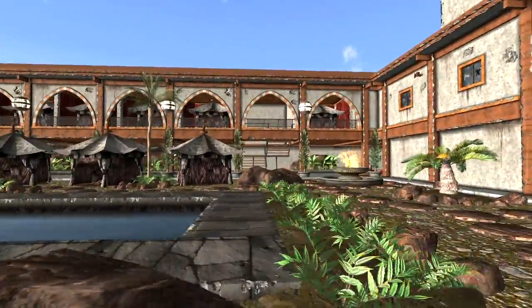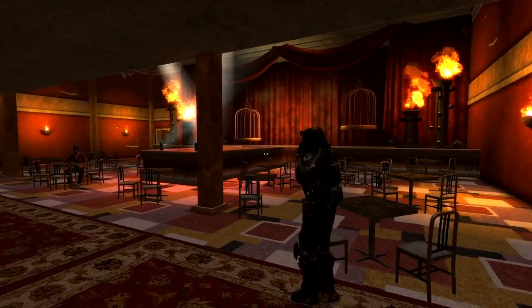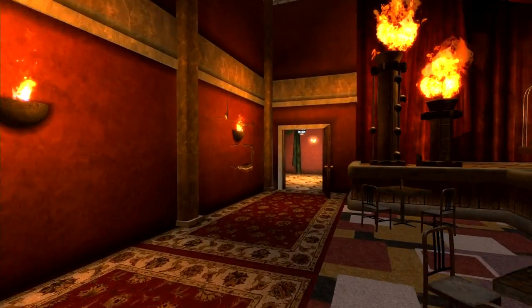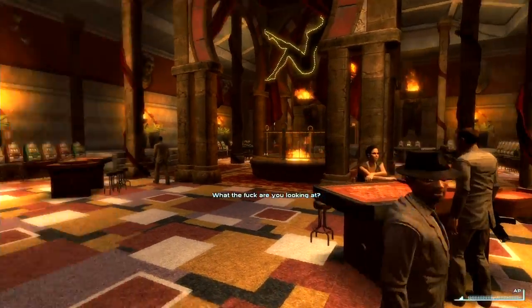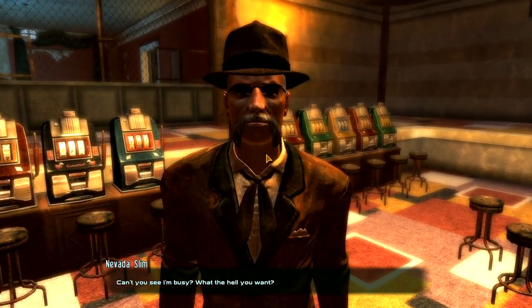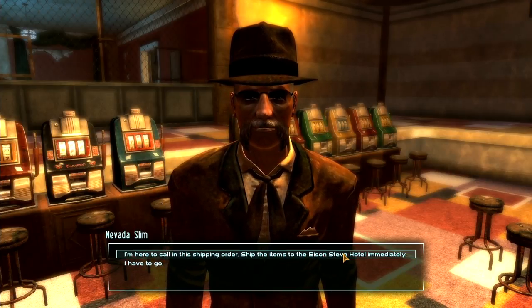Sorry about this ladies, didn't mean to drag you around. Ah, Nevada Slim! How you doing? Nice mustache. Can you see I'm busy? What the hell do you want? Lighting — I'm here to call in the shipping order. Ship the items to the Bison Steve Hotel immediately. What the fuck are you talking about? Let me see that — how the hell did you get this? This belongs to that no-good son of a bitch Buck Brunson.